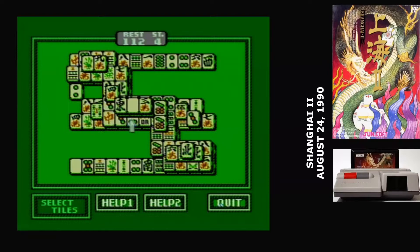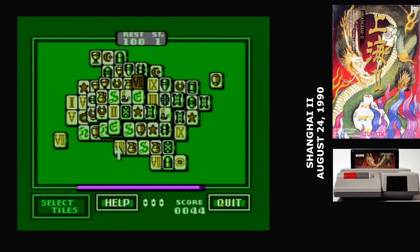Second, they added a tournament mode. Here you have a timer that's constantly ticking down, and finding a pair replenishes part of that bar. The tournament is laid out as a series of stages, so it will walk you through the different tile layouts. In the tournament, if you run out of tiles that you can match, or the timer reaches zero, you can always continue from the stage that you are at, though progress is not saved.